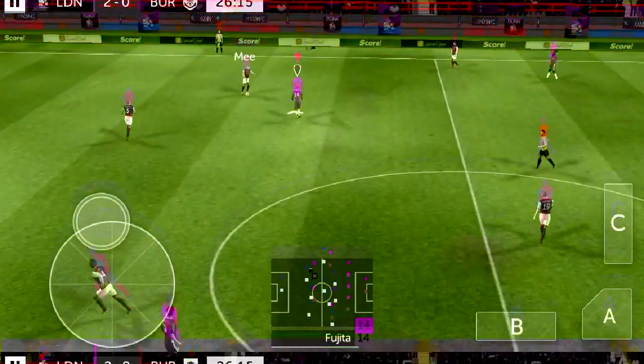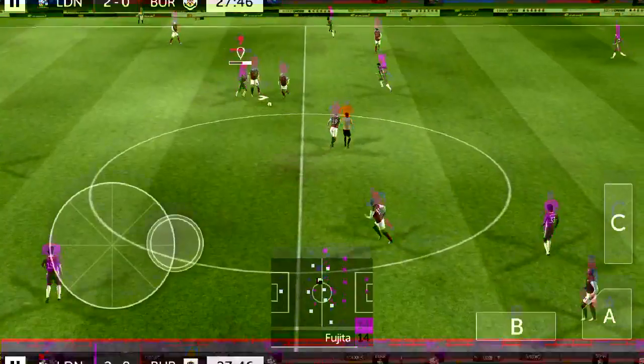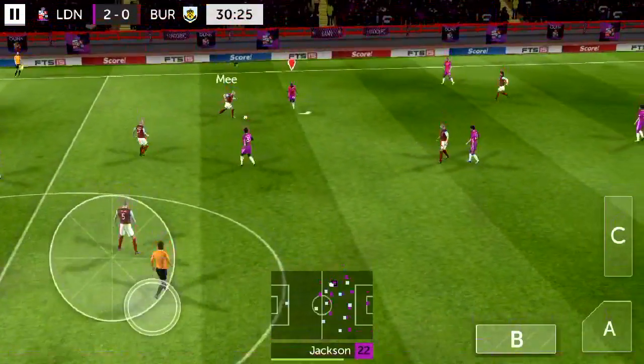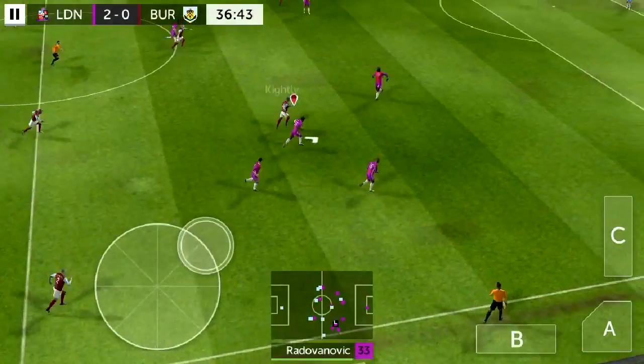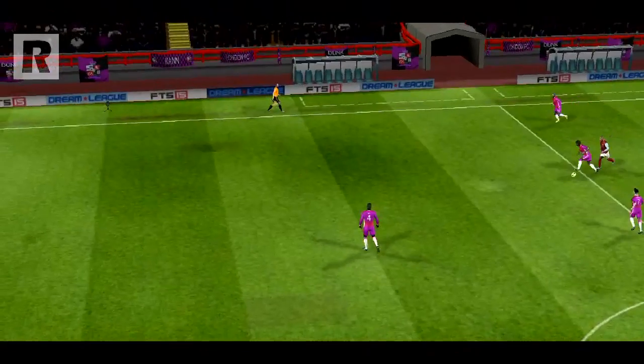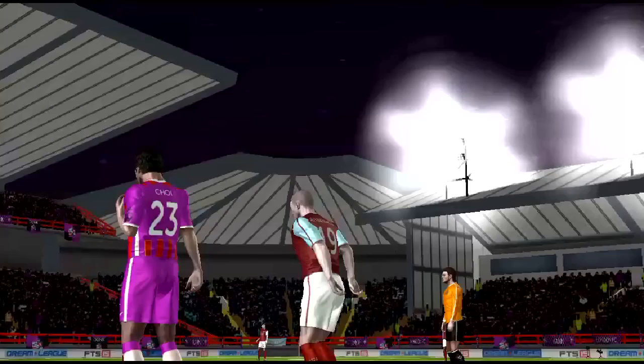We're definitely going to have to sim the last 10 games because we'll finish quite high in the table. They slot it straight past our goalkeeper and Burnley are right back in it. Dunk — Choi — let's try to look for a third goal. Brilliant pass but he's offside. Choi. And it's half time.